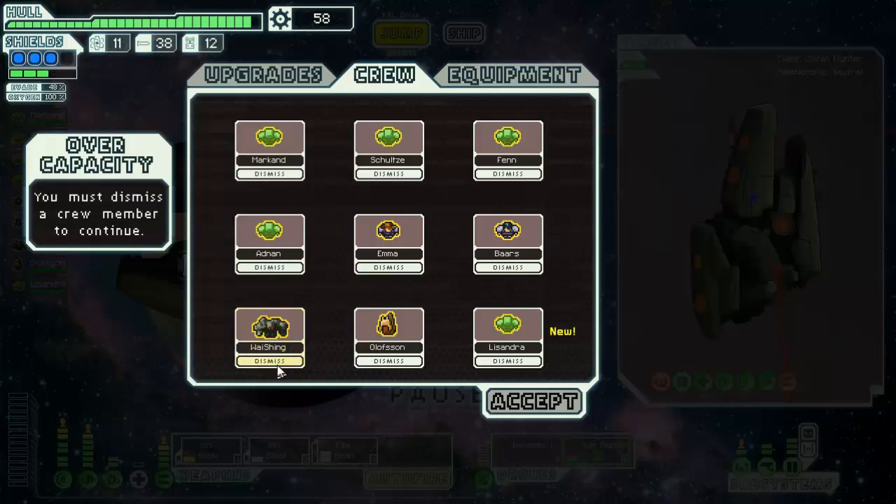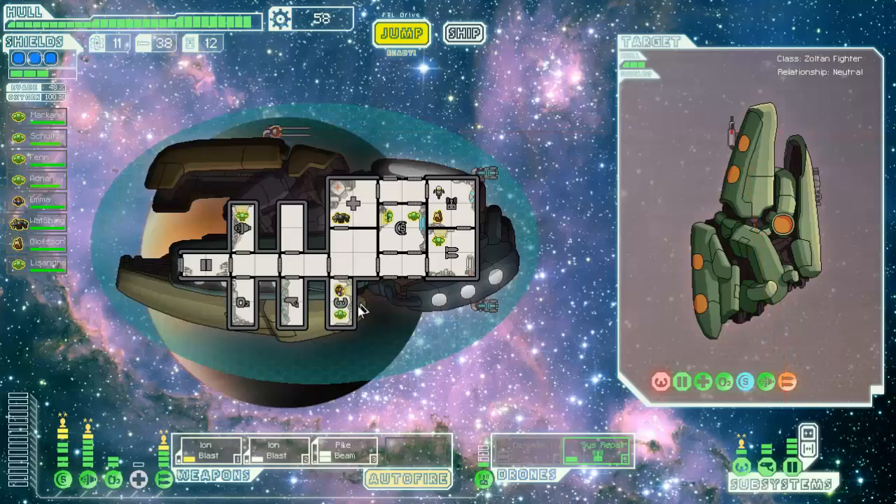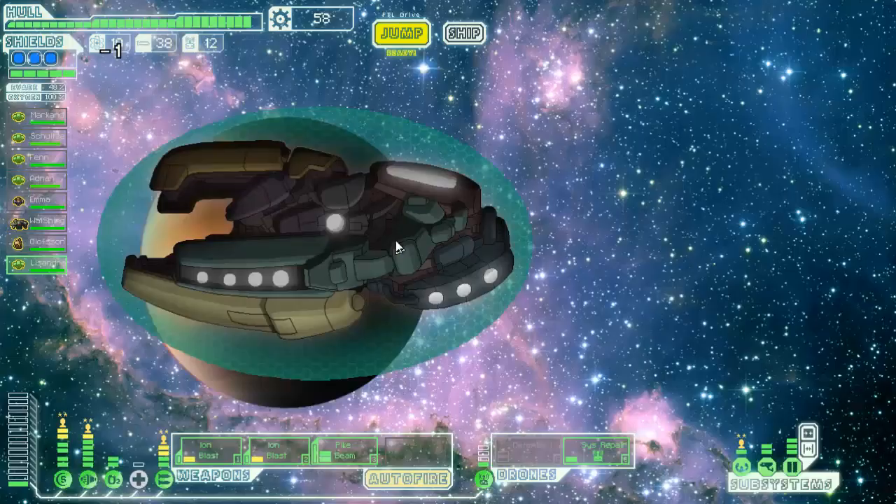So I can get another Zoltan — yeah, which we're gonna go ahead and do. We are not the most diverse crew, but I like having the extra free energy — it's pretty fantastic. Cool, so there's that. That is a really bad place to put them — there we go. Let's jump up here.